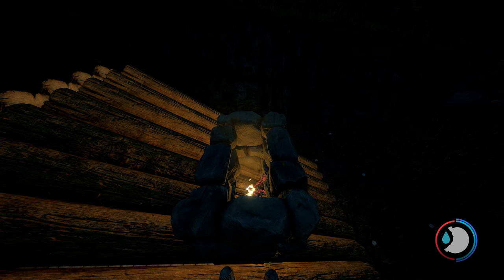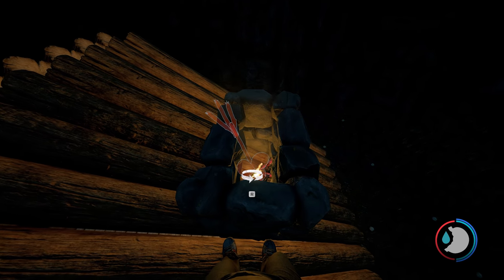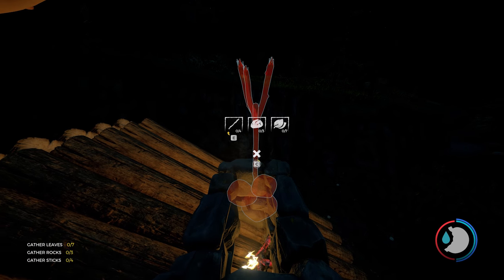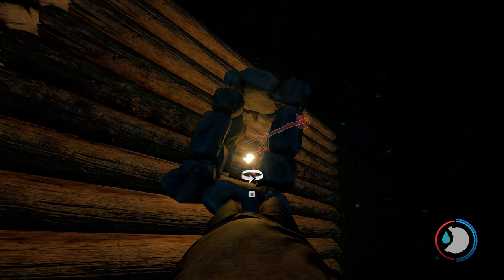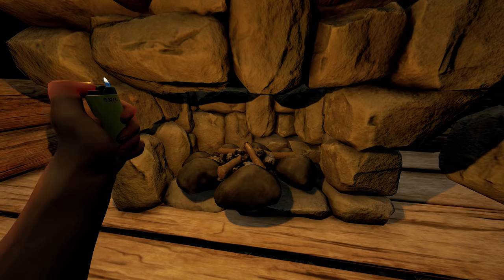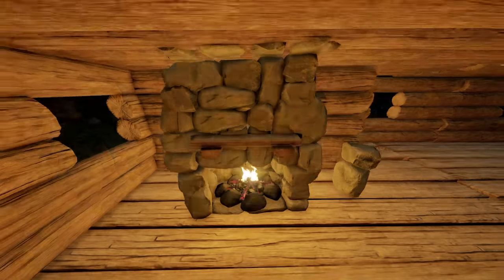If you wanted to place a standing fire or something like that in there — which might be better because I don't believe they explode or die — what you'll do is place a custom floor, don't complete it, place another rock layer on top, and then you'll be able to place a standing fire or a skull lamp. That way it creates light from the chimney, but no smoke unfortunately, except the standing fire will create smoke.